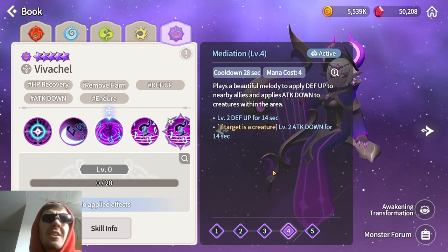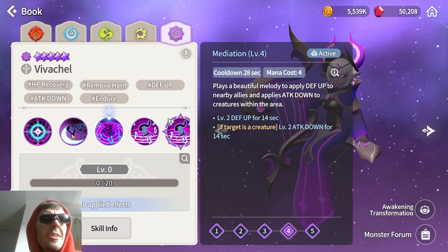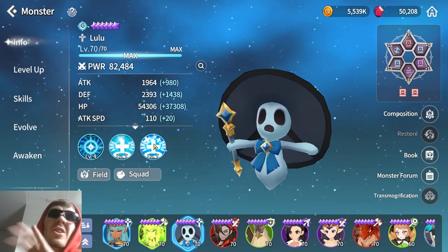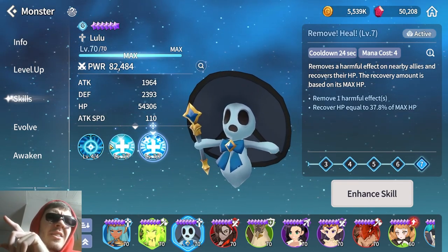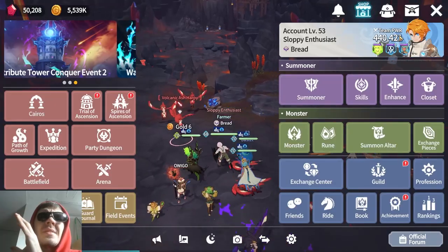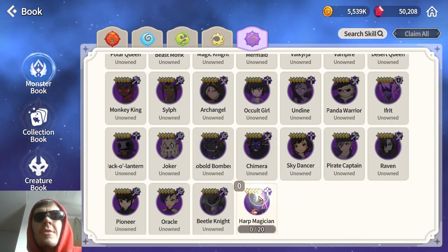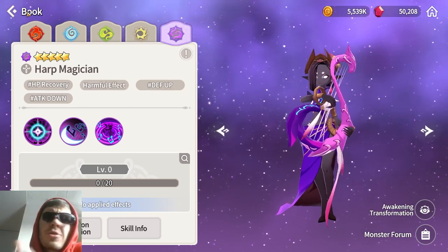I'll most likely not be building her for anything except hero area mini bosses, since I like her second skill but it's very similar to what the Wind Howl or Lulu already does. Comparing Viva Shell's second skill to Lulu's third skill, Lulu is slightly better for pure healing since her second skill also tops up HP a bit more and provides a defense buff. Overall, not a huge fan, but she definitely has her uses and will be better with Orbia and Kina.